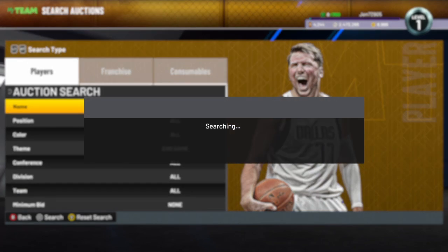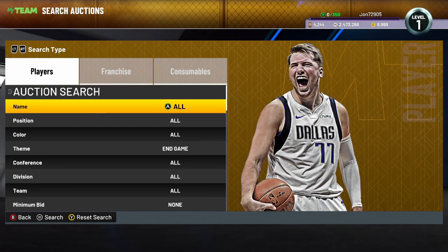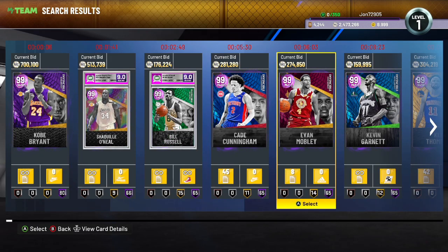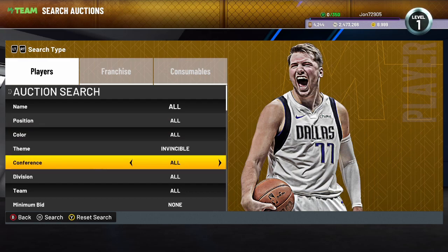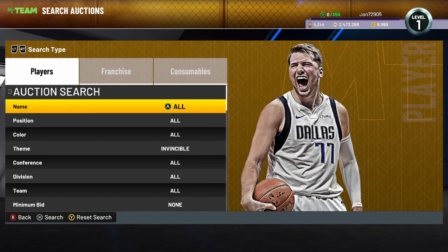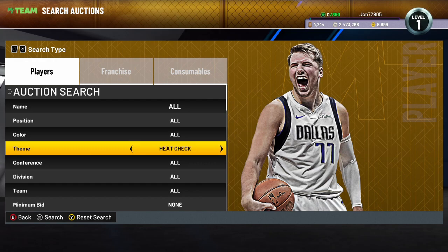The next filter is the end game filter. There are more cards available to snipe on this filter now. Set your theme to end game, minimum buyout to 500, and just keep refreshing. I just did a quick check and it does look like every single invincible is still a snipe at this point. I'll monitor that as they are starting to get cheaper, but this filter should be a lot more active now since there are tons of invincibles in the game.